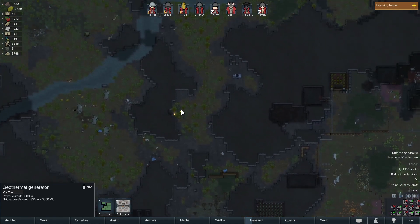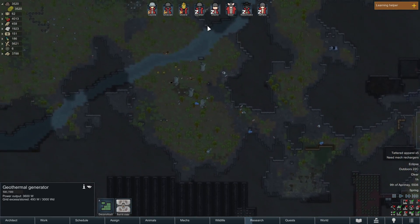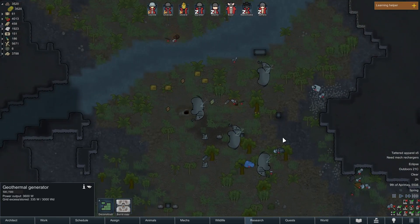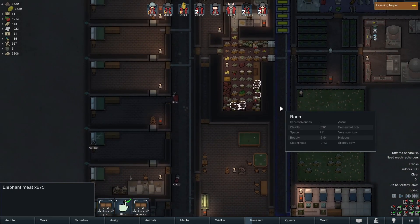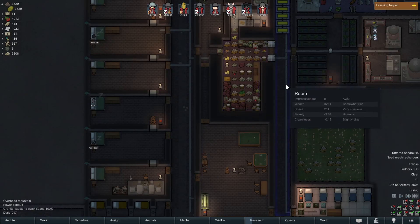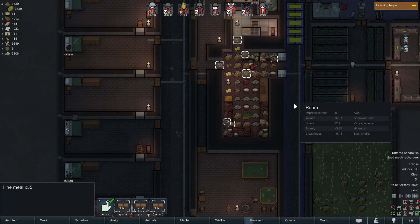I frequently use hydroelectric power, but the river's too far away — I wouldn't be able to protect all my water mills. I could kill these elephants if I wanted — I've killed them before and probably have some elephant meat in here still. I'm very stockpiled on food; I have no need for more right now. Over a thousand fungus, over a thousand insect meat, and then a bunch of meals as well. Just a huge number of meals.